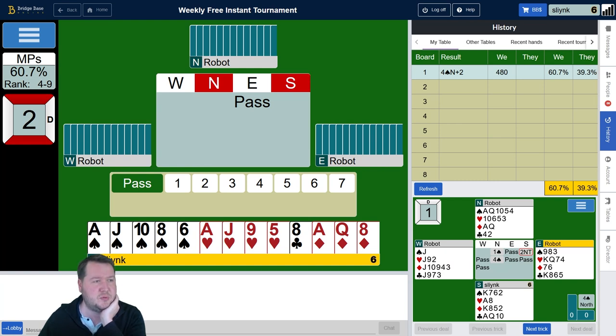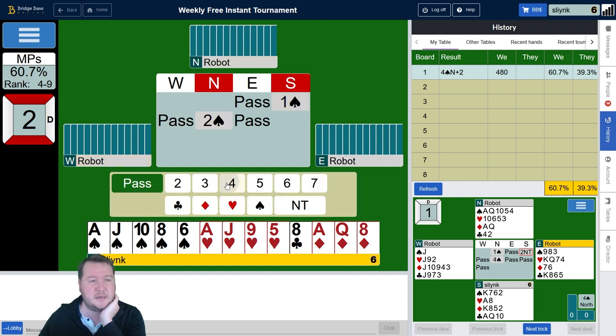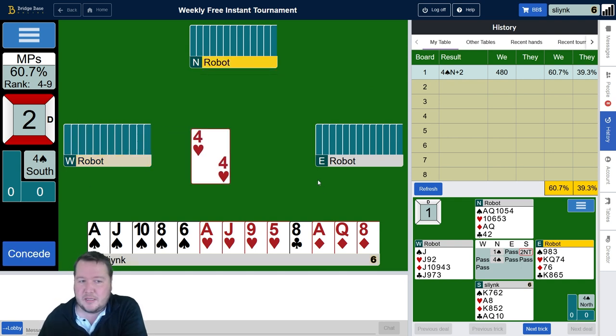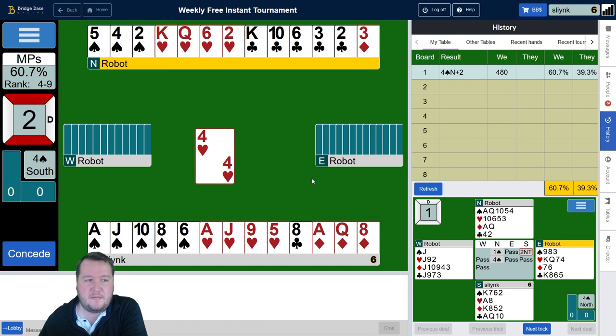Moving on to board number two. We've got a 16-count 5-4, so one spade, two spades — I'm just going to go ahead and bid game. With 16 high and a singleton club, it's definitely worth a game force. I've got two diamond losers I want to trump, a club loser I'm going to lose, maybe lead a club towards the king, and for spades I'd want to double finesse — but because I'm planning to trump two diamonds, I want to play a spade to the ace.